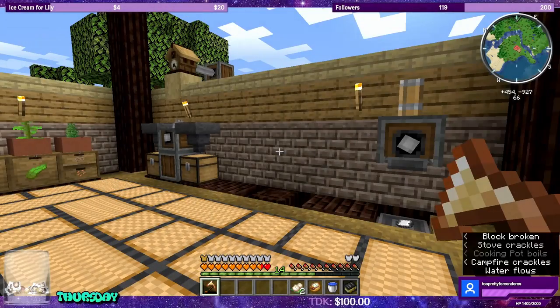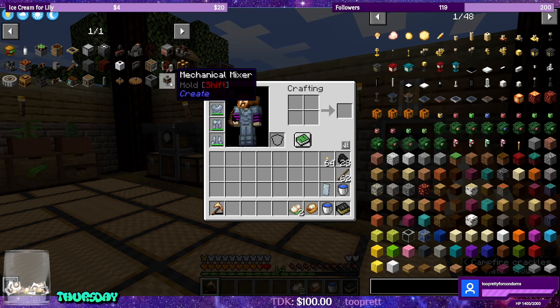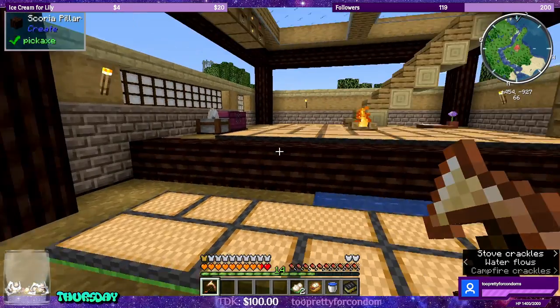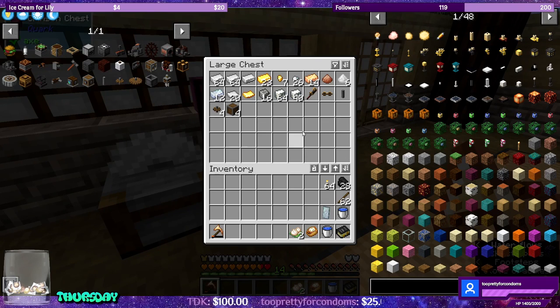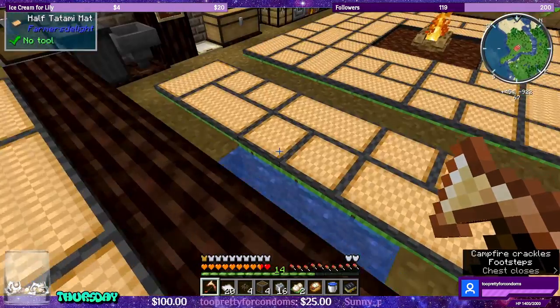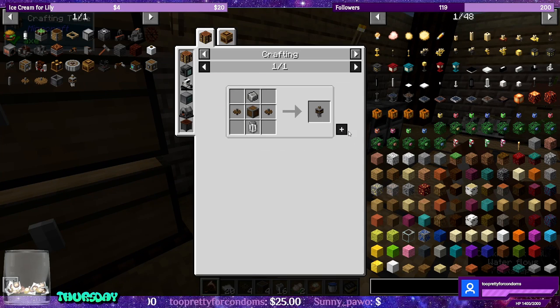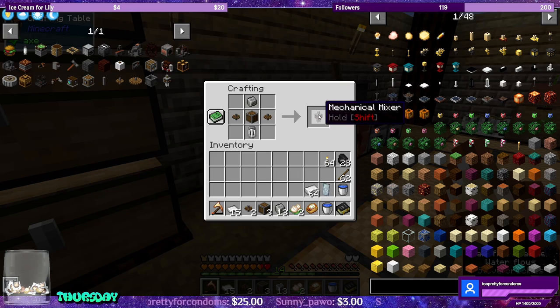What we're planning on doing is going to be the mixer, so we'll jump right into it. We'll make the mechanical mixer this time, which requires a whisk, and the whisk requires some sheets. Let's go ahead and grab our supplies — we need the andesite alloy, casing, cogwheel. We'll grab the sheets and some iron.